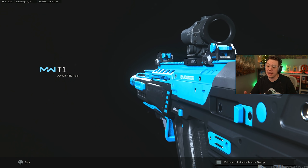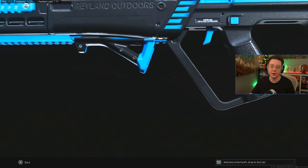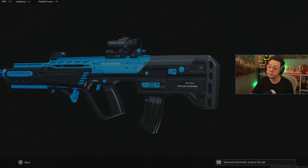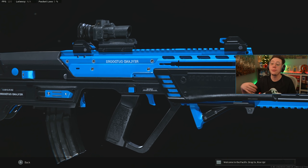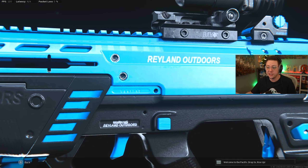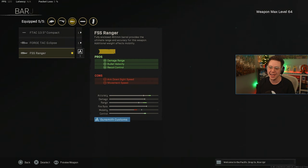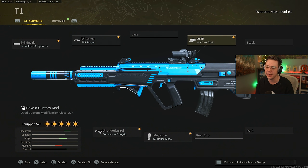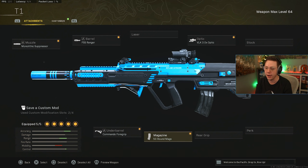The RAM-7 gets brushed under the rug despite having a very competitive TTK and good range. It has a little more bounce than some meta weapons and takes a bit more skill to use, but it's great for medium range and can even work as sniper support. Setup: Monolithic Suppressor, Ranger Barrel for better control, range, and velocity, VLK 3x optic, Commando Forward Grip for control, and 50-round mags — necessary given the higher fire rate.